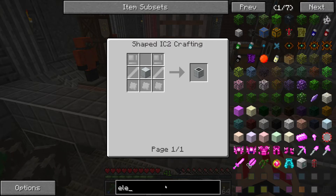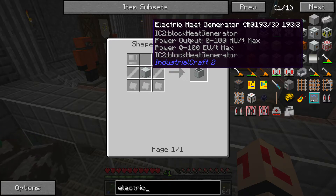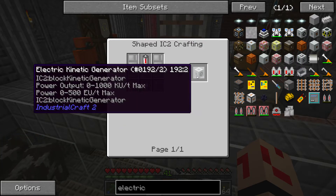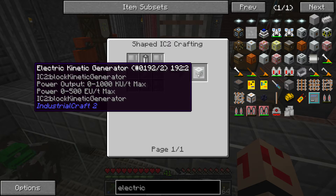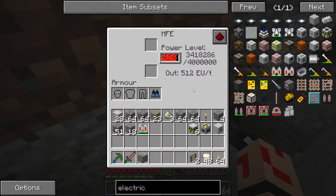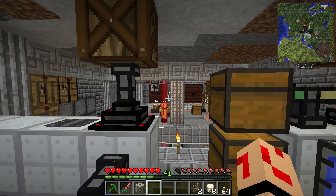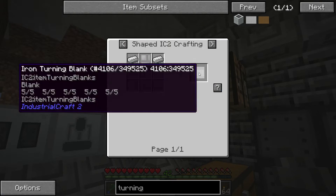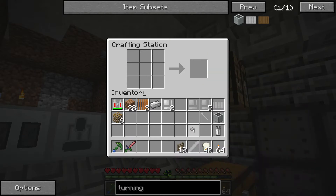So we should have everything we need. First we need an iron turning blank, then a turning table. We also need this lathe tool and a tiny pile of iron dust. Next we need the electric kinetic generator.